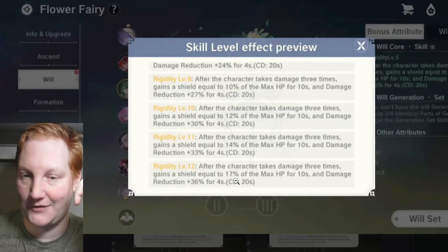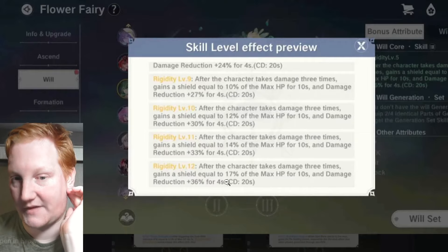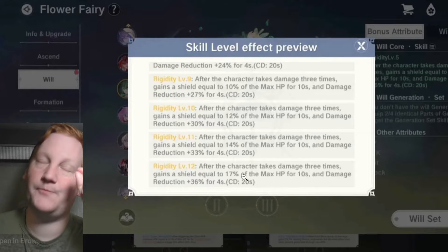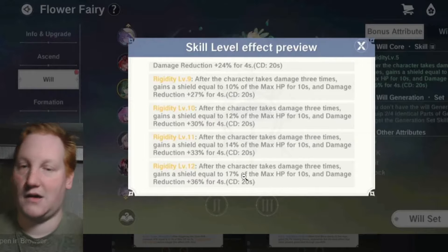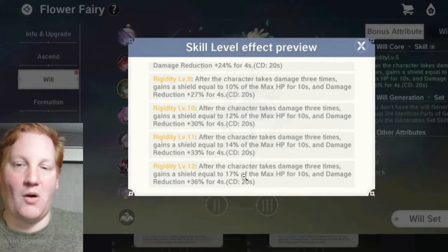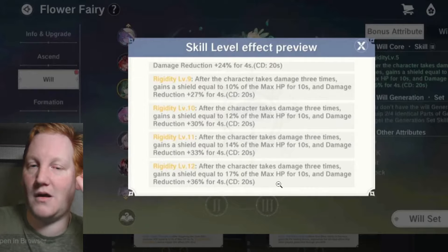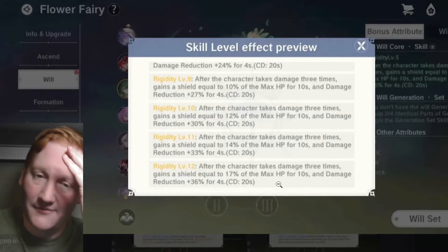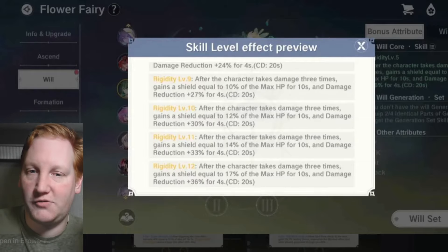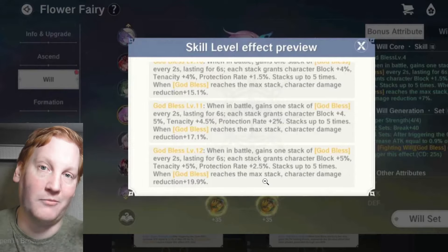Rigidity: after taking damage three times, gives you a shield equal to 17% of your max HP for ten seconds, and 36% damage reduction for four seconds, with a 20-second cooldown. That 17% is on top of all the other bonuses you're already getting — a massive amount of HP and shield. Combined with your CC and other tools, this should let you stack up God Bless and become an unkillable wall.